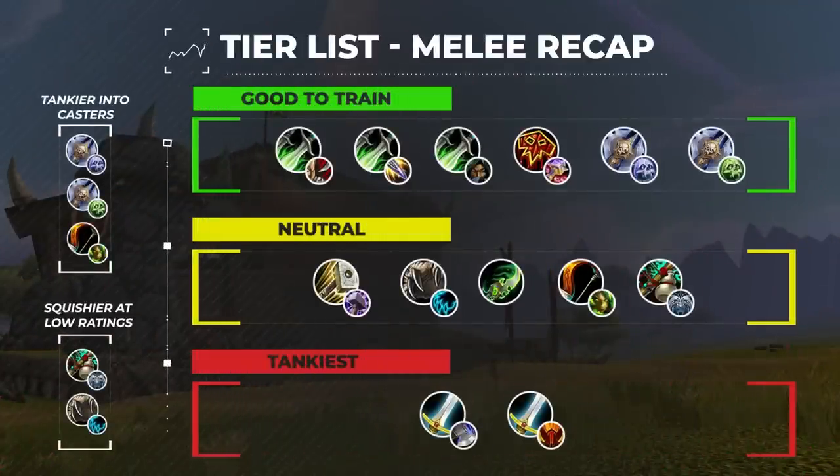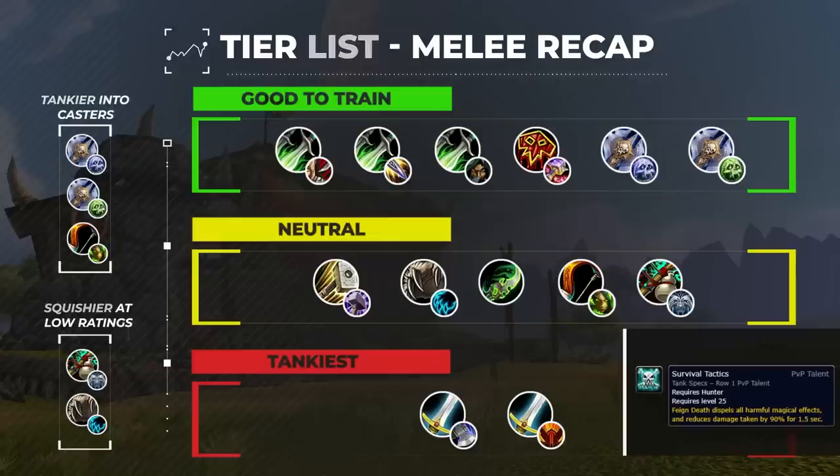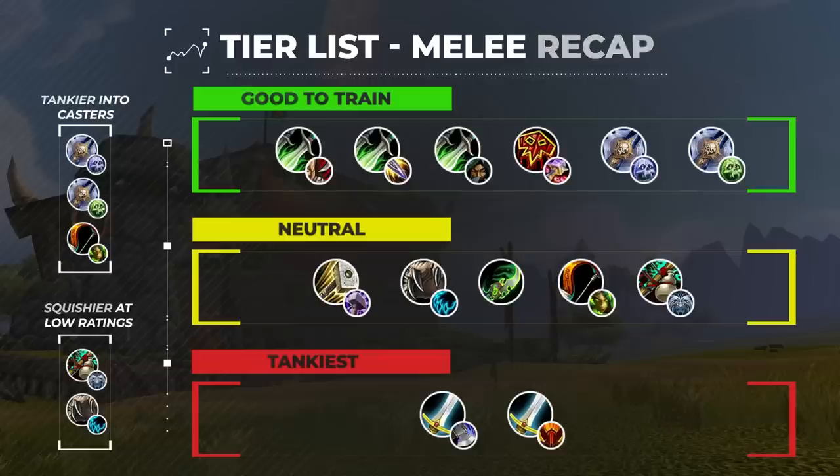And with that, we have our rankings of each melee based on how tanky they are in solo shuffle. Rogues in general are on the squishier side, but Subtlety is slightly more durable due to having double Vanish and a more hit-and-run based playstyle. There are a few specs that are tankier into casters, like DKs, and also Survival Hunters since they can passively avoid more damage with line of sight and can strip off dots using Feign Death. Finally, some specs are squishier at lower ratings due to steeper learning curves, including both Windwalker Monks and Feral Druids, who have quite a bit of defensives but take a lot of passive damage.